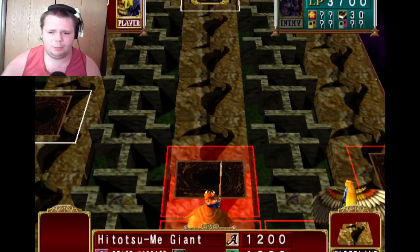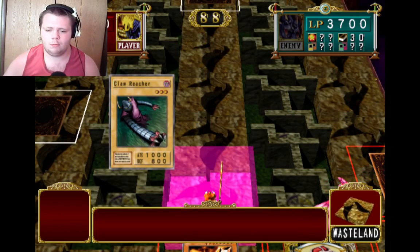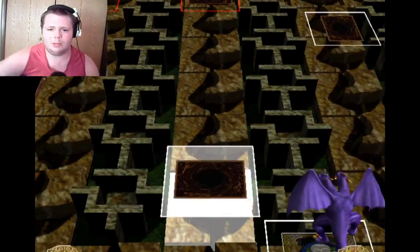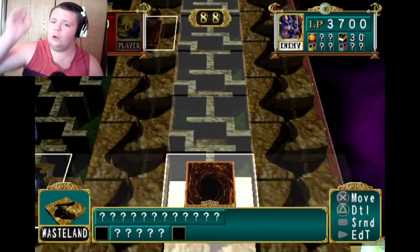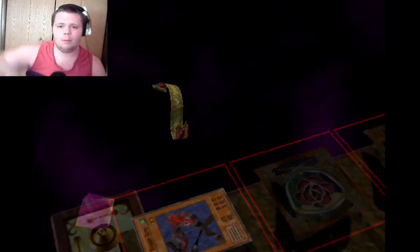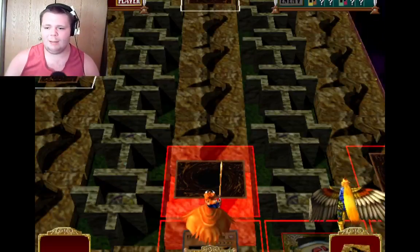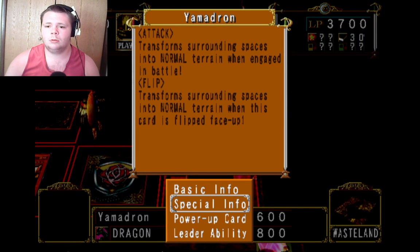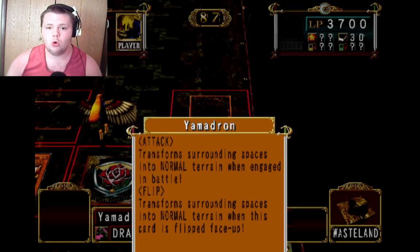I don't think we all need emulators to play everything nowadays. Let's see — Claw Reacher's going to fuse with nothing, go to defense mode. Now I'll move it to attack and take damage. Gamma Dragon is coming out and playing the field. I got a Gamma Dragon on the field — I think it's got an effect. Gamma Dragon: transports all surrounding spaces into normal terrain when engaged in battle. That'll come in handy.